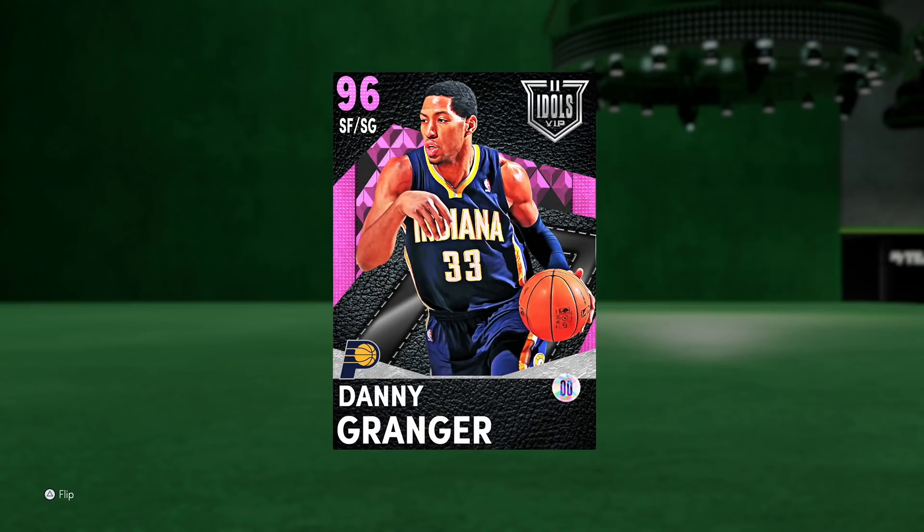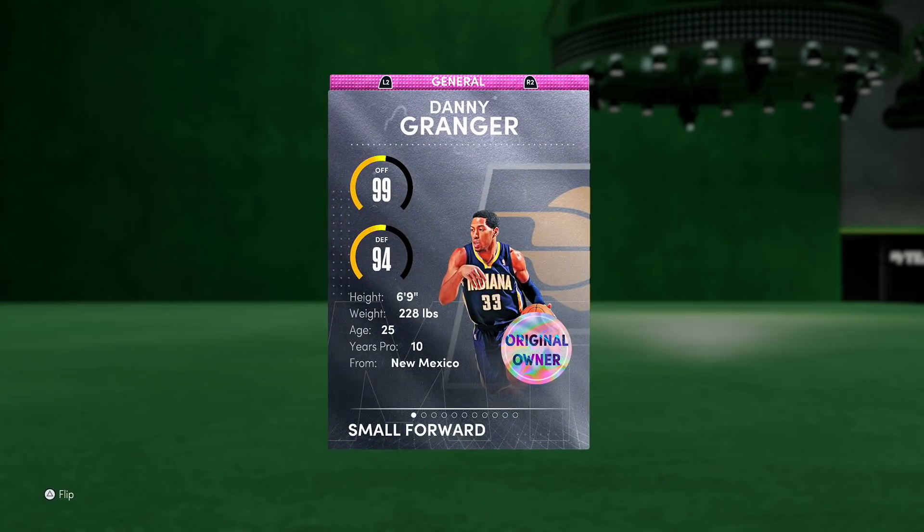He plays small forward and shooting guard — that's already glitchy because he's six foot nine and he can play the two. That's exactly how we're going to play him today because I want to see if this card can replace pink diamond JR Smith on my lineup. Flipping him over: 99 offensive overall, 94 defense, six foot nine, 228 pounds.